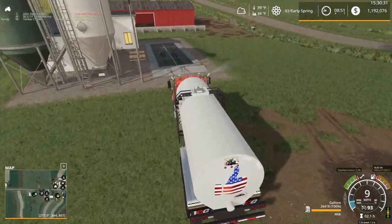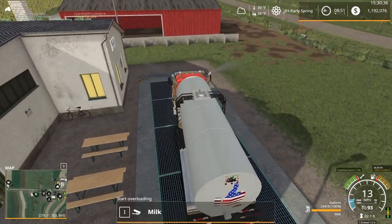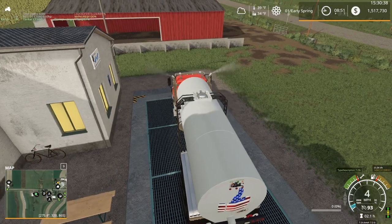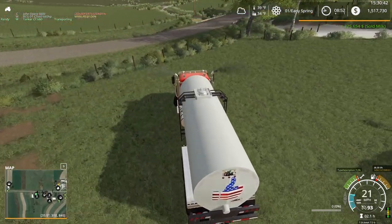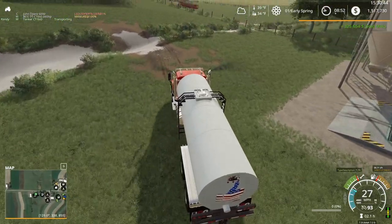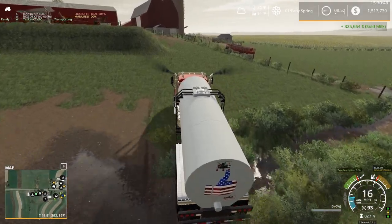It all falls apart here, doesn't take too long — it's the loading of the truck. Pretty much just drive up here. Again, this truck has a very OP unload speed on it, which works really well for the slurry tankers because they don't want to stand still and wait to be reloaded. So yes, we're adding up the money nicely here.